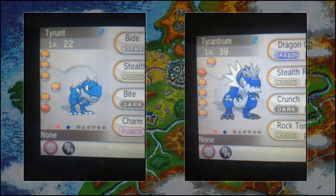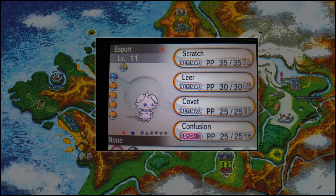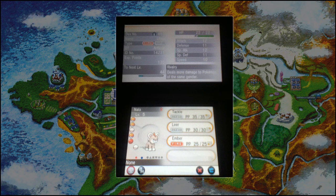Then we have a Shiny Espurr, which has turned to a pink colour rather than grey, but now its eyes have turned to a dark purple, which look really creepy compared to the normal Espurr — well, the normal Espurr is creepy anyway. Then we have a Shiny Litleo, where the main body, instead of being black, is a sort of an orange creamy colour, which looks pretty cool. I'd like to see a Shiny Pyroar, though.